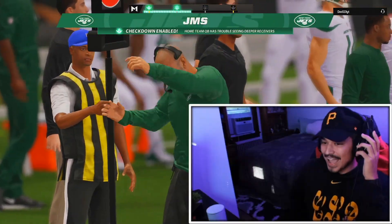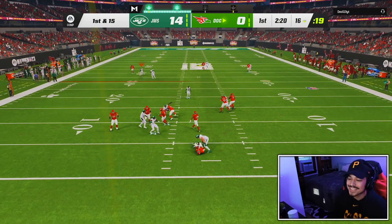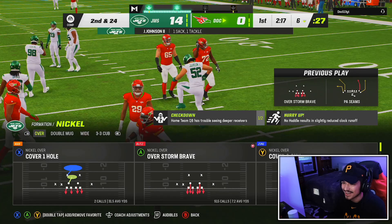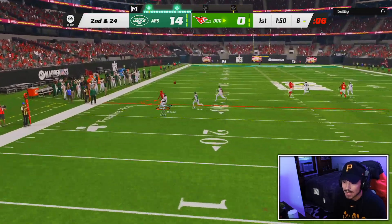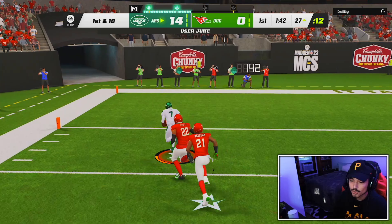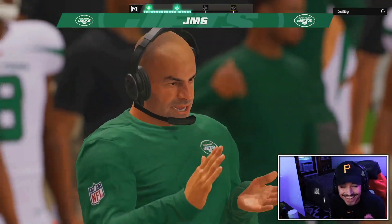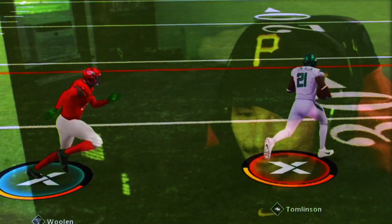The team is just good now — offensively we're nasty, though the shorter players on defense and weak pass rush scare me. Jermaine Johnson comes up with a sack. We switch from man coverage to quarters and Ronnie Lott gets the interception. Mike Vick scrambles for a touchdown — 21 nothing. The power, the read option, the speed options are all working today.